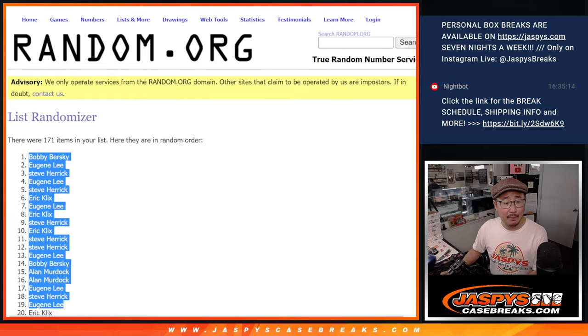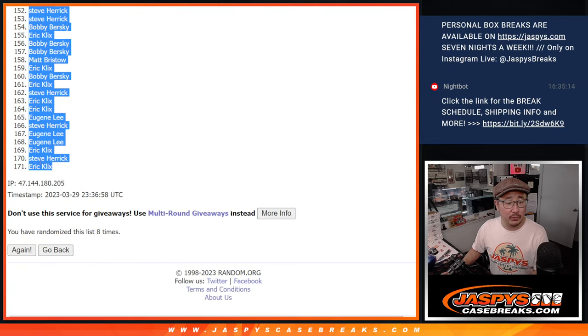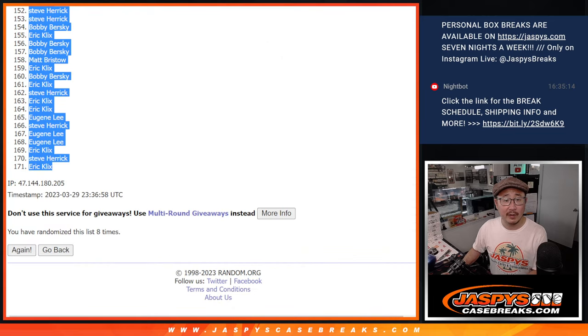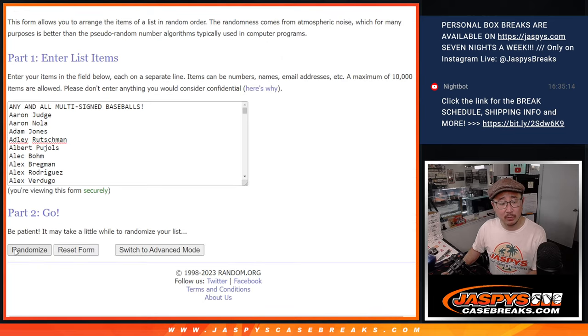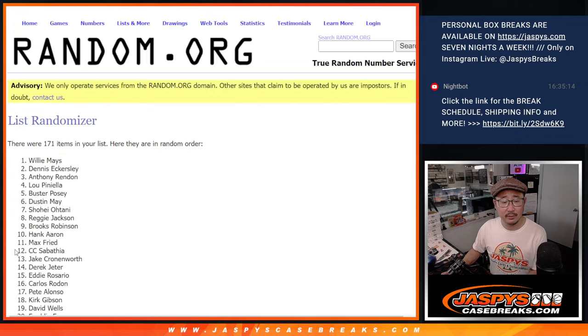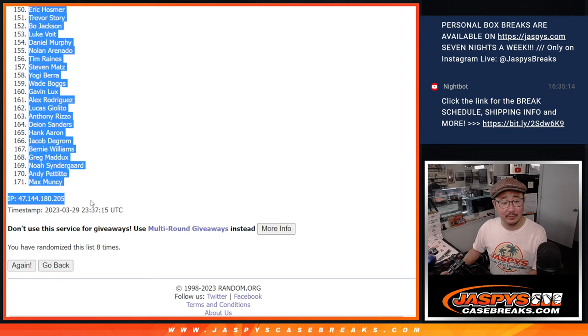We got Bobby B down to EK. Five and a three, eight times for the players. And we got Yasson Dominguez down to Max Muncy.